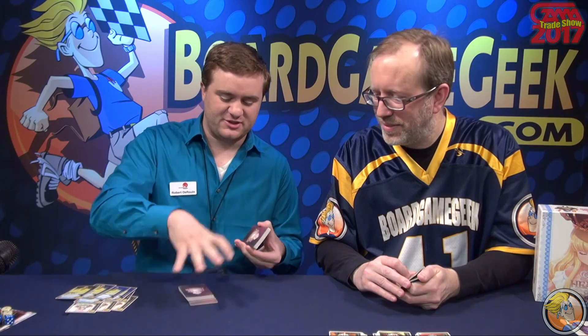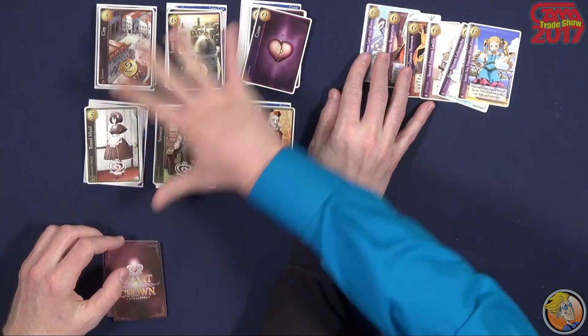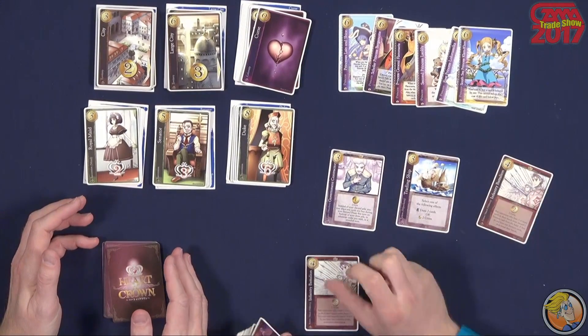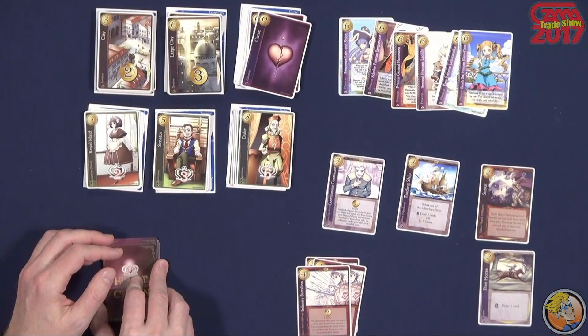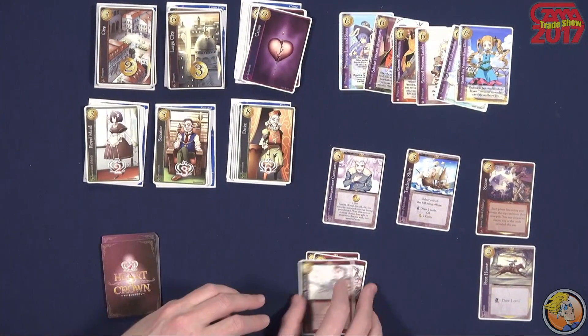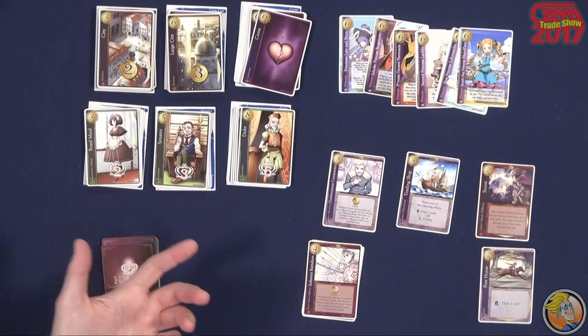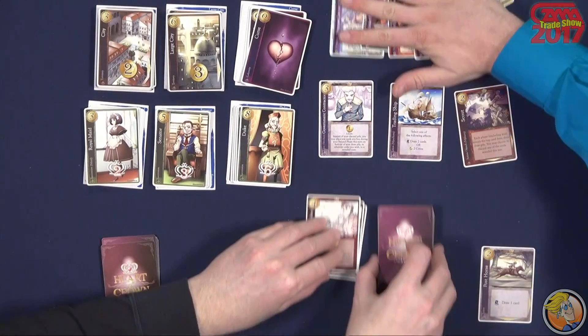I'm just getting this shuffled up — one more shuffle. It pains me to do this to these cards without sleeves. Basically the way the game works is, like a lot of deck builders, you have a marketplace. This is our static marketplace, and here's our random marketplace. The marketplace is dealt out — eight unique cards are flipped. If there are any duplicates, they create a pile.